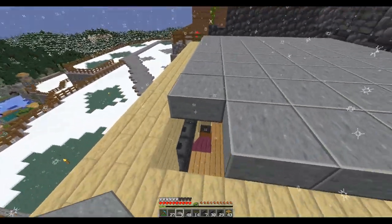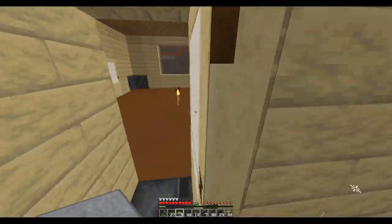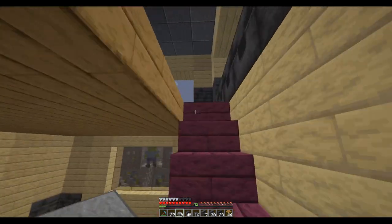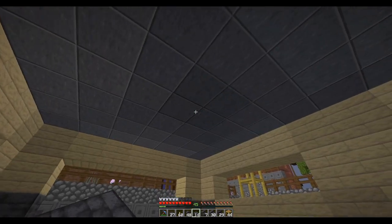In here we're going to have a drop ceiling — I don't want it too low, so I'll do it like this. Nothing will spawn in the attic because we have a bottom slab here, and it'll give us extra headroom on the second floor. It's snowing, of course.